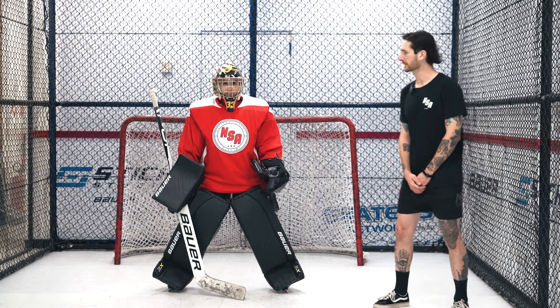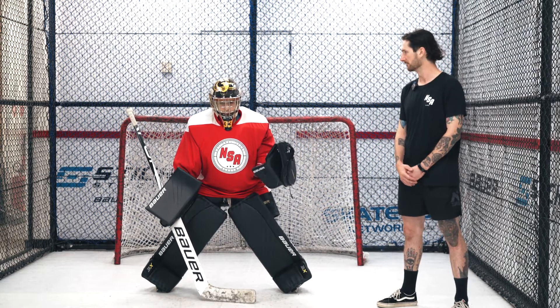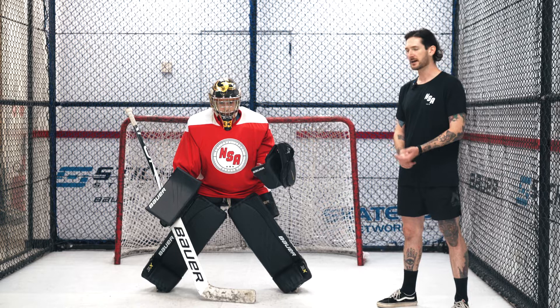Today we're talking about stance progression. Once we've got our main stance dialed in, there's certain situations where we can slightly modify that stance. So first of all, what we're gonna do is get Sarah in her regular stance. When she's in this stance, she's got a really good mix of mobility, vision, and having the ability to pull out anything in her save selection to make a save.